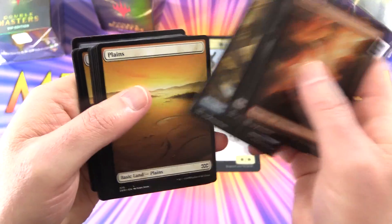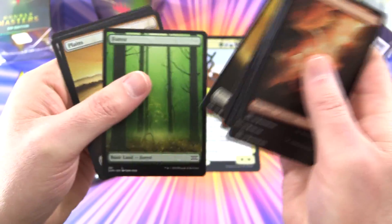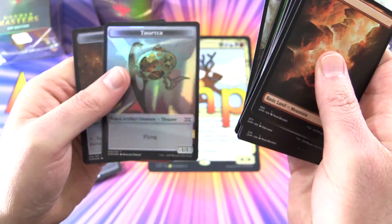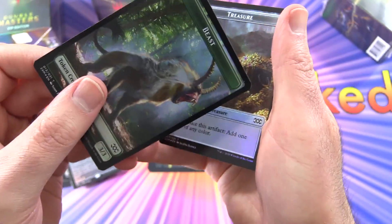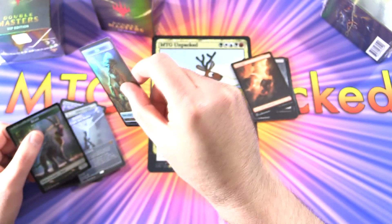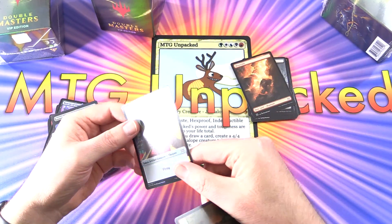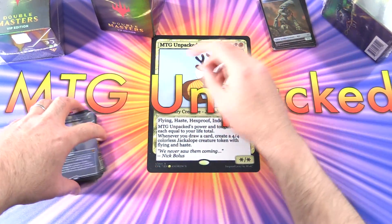We get Zendikar and Unhinged basic lands — nice selection there. We get a couple of foils and a token. Let's take a look — Thopter. Double-sided, yes — Beast and a Treasure with a mirror. Let's see if there's any damage. It's hard to tell, sometimes I have trouble with these. So some pretty tasty pulls already, I will say.